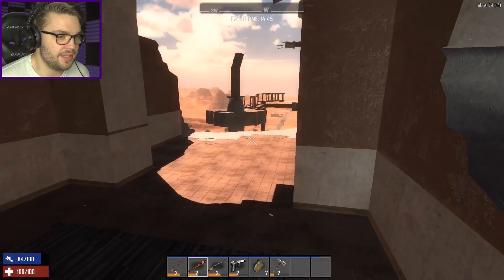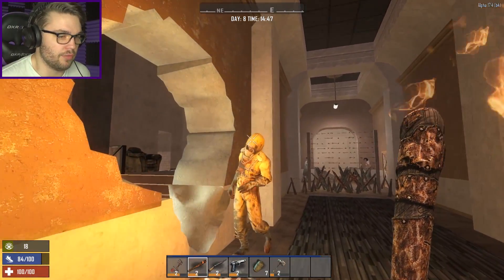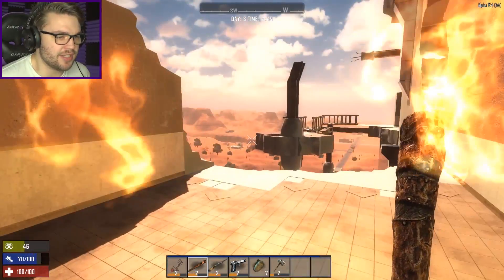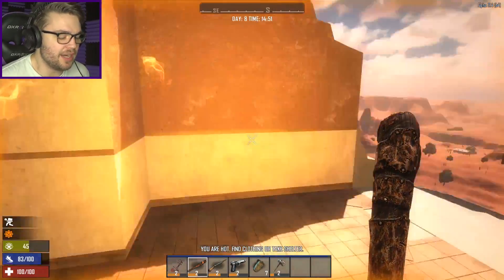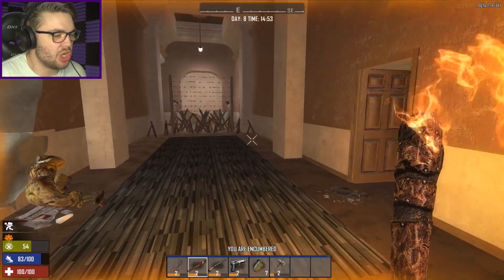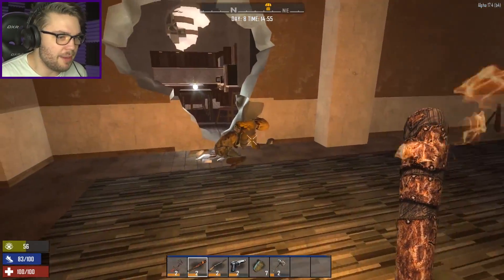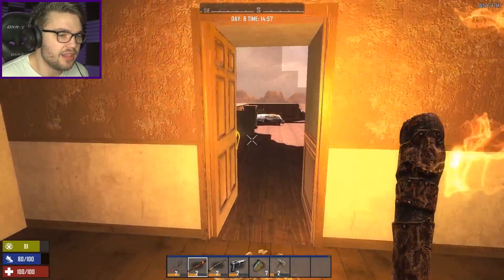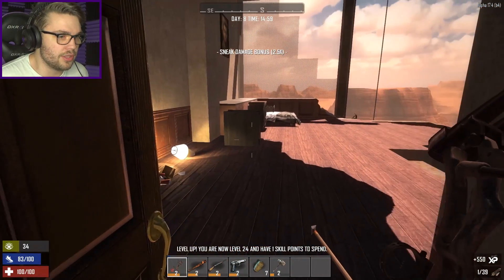We're getting there. Just one rad zombie — well, the radiation suit zombie is pretty okay. When I first started this series I was talking about how after the Horde Night I could probably leave and go get stuff, but then I decided that would be a bad idea. A lot of people in the comments were talking about how if it's a Dishong Tower challenge you should just stay in Dishong Tower, which I agree with. So I'm not going to leave after the Horde Night. But I was thinking if I could get a full radiation suit, maybe I could leave for a day — though I don't even think the rad suit is actually in the game anymore.